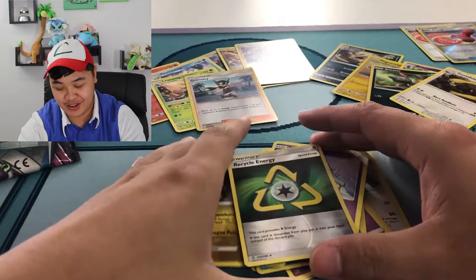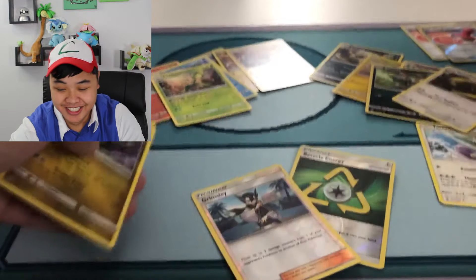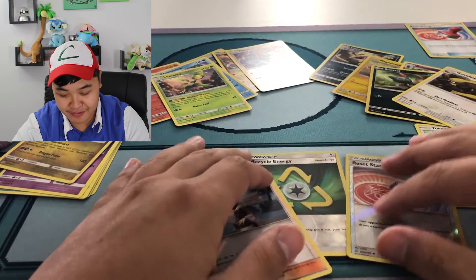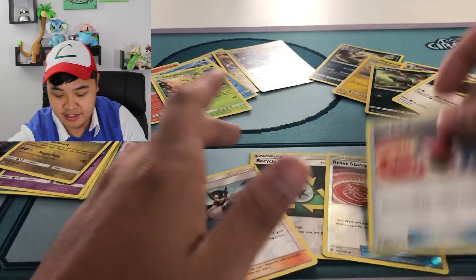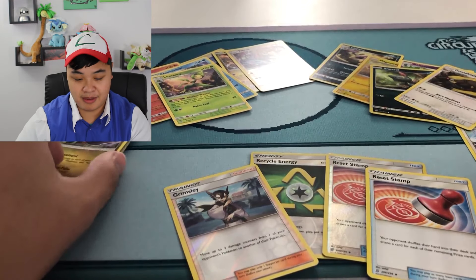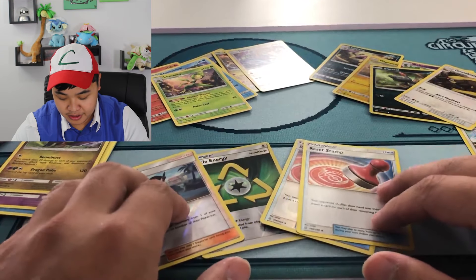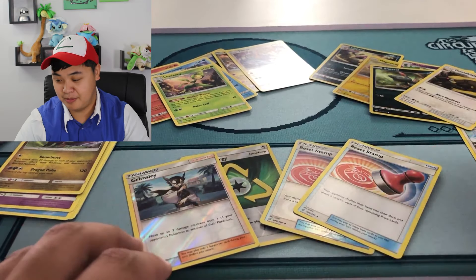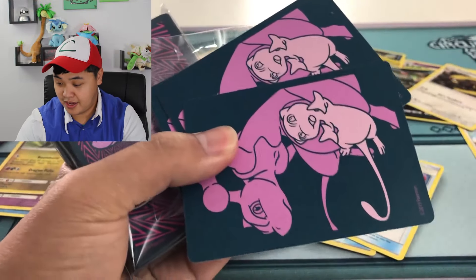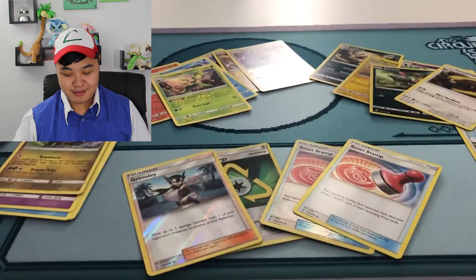Well, this box was absolutely trash, but at least y'all got to see the opening. Some nice reverse hollows. Boys and girls, I just got ripped off today. Literally, the only thing I pulled good from this entire box was the Reset Stamp, one Cherish Ball, and some reverse hollows. Kind of disappointed, but at least y'all got to see a little preview of the box — sleeves, die, dividers, and the booklet. Sorry I didn't get any good pulls. Next video, come on back.